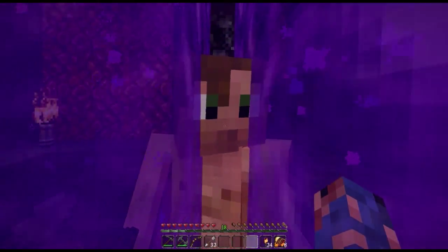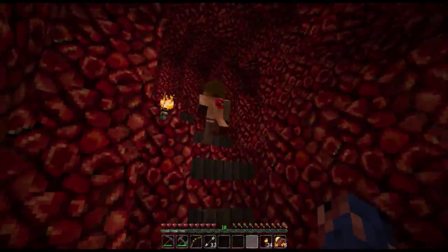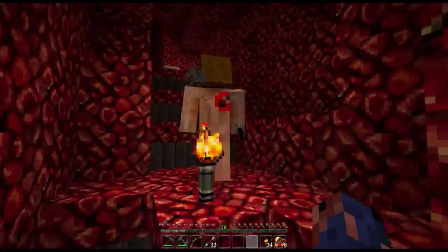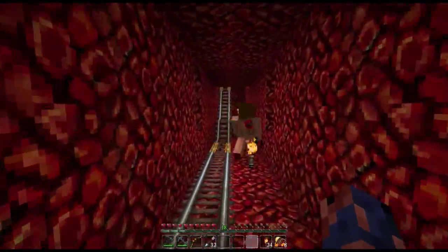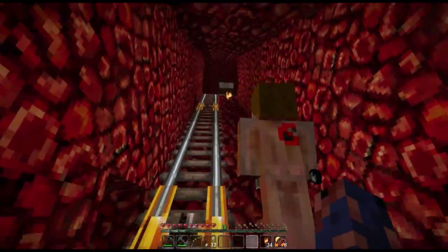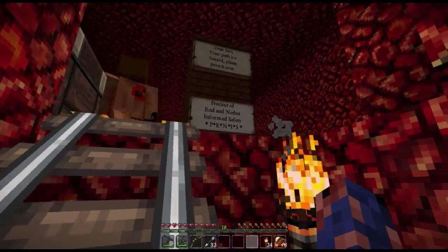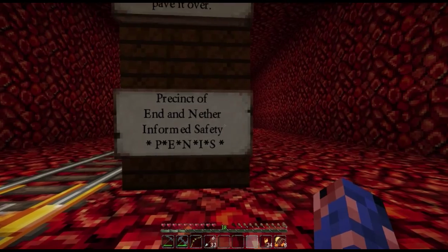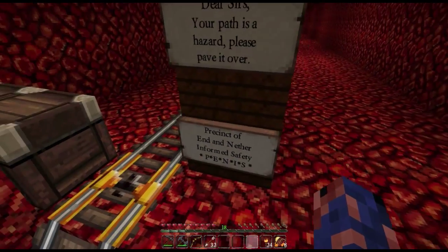Arobi came up with this design, showed me an example, and I liked it, so we're building it. Socks said it was okay too, so that's why we're building it. We still need to think of something for stairways and such, but at least for the long corridor we have a general idea. It's the Precinct of End Nether Informant Safety — yes, that's it.